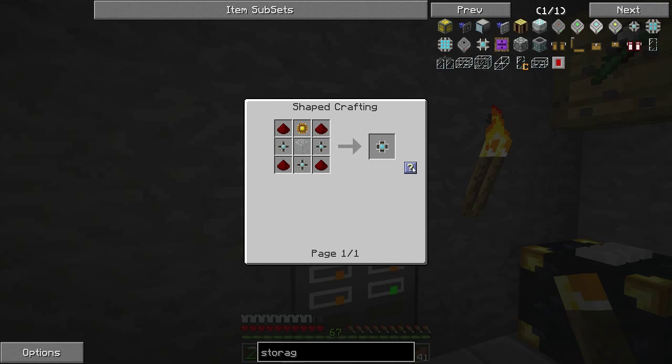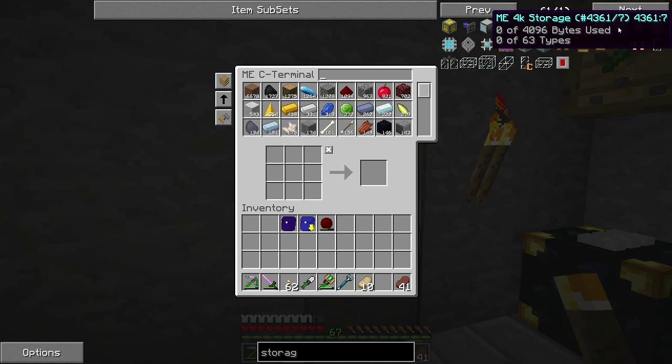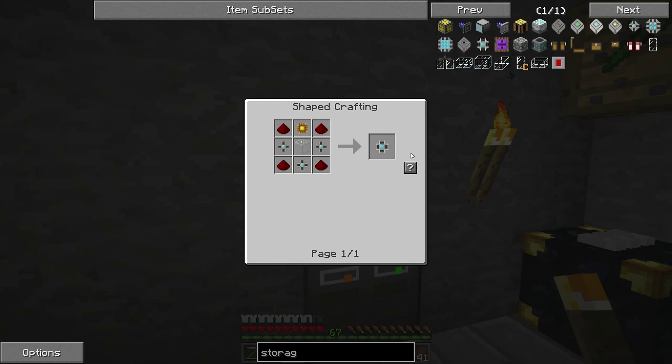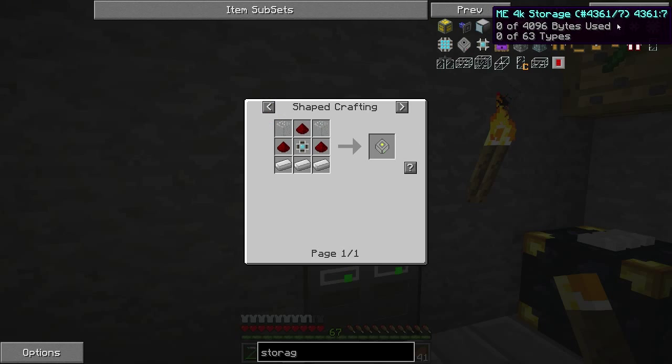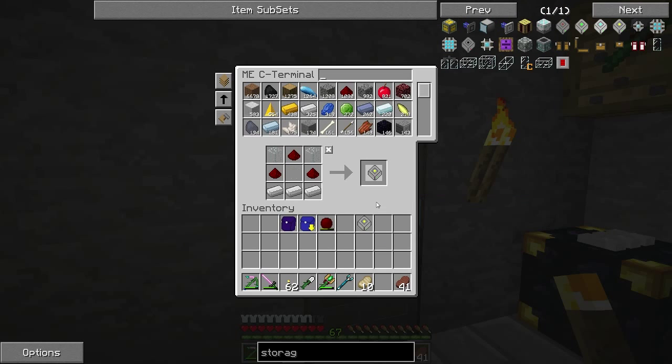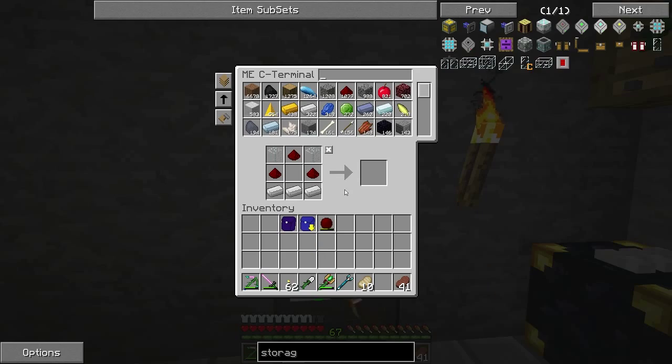Hello everyone, this is Bytesource and welcome to episode 14 of Feed the Beast Unleashed. I'm getting myself an upgrade because this is starting to fill up a bit. I'm going to get myself another couple of 4k storage — I'm already in the process of crafting it up. Let's grab two more of them and throw them in. There we go, that should last us a while.